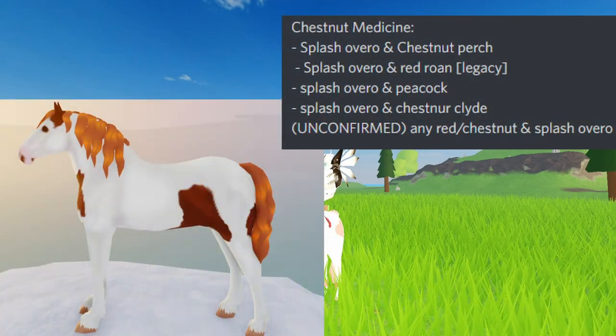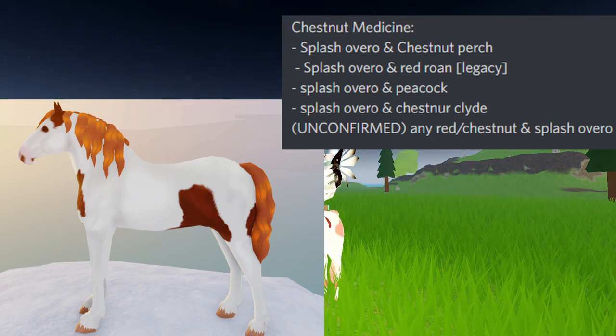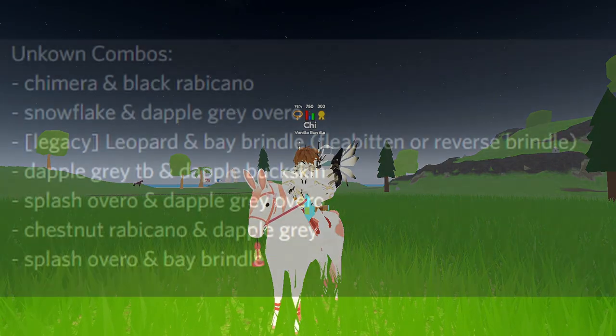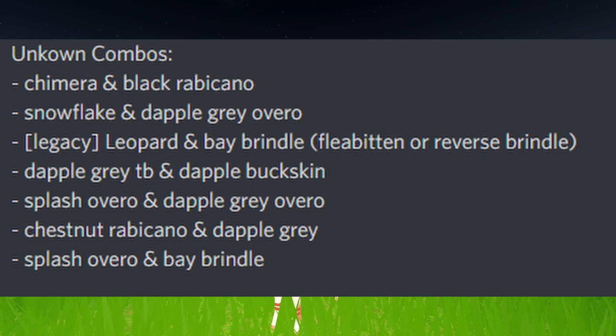For Chestnut Medicine Cap: Splash Overro and Chestnut Pertron, Splash Overro and Red Roan Legacy, Splash Overro and Peacock, and Splash Overro and Chestnut Clyde. It is also unconfirmed but likely that it's any red or chestnut plus a Splash Overro.